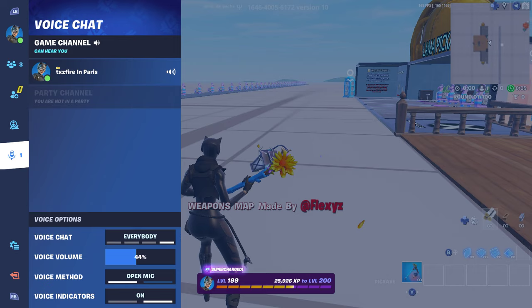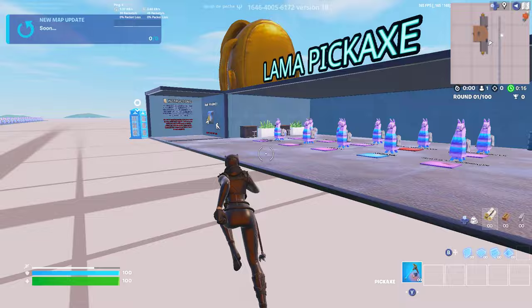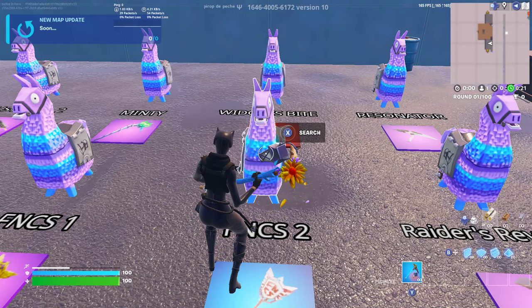The first thing you do is respawn and put the code on top. Then with the pickaxes, choose one. I'm going to get the FNCS pickaxe, the second one.